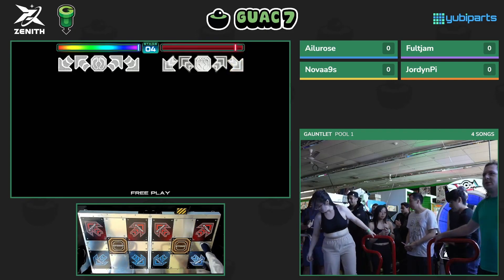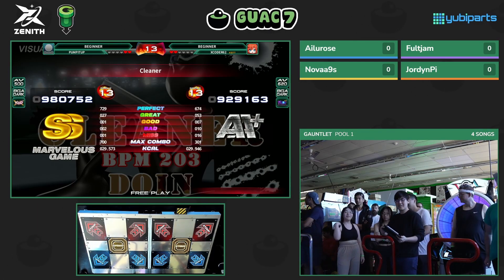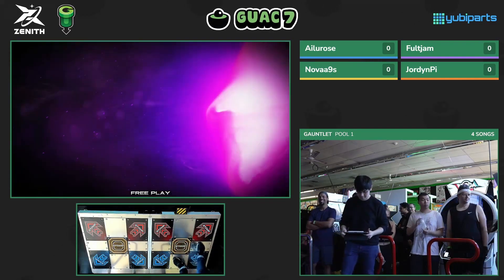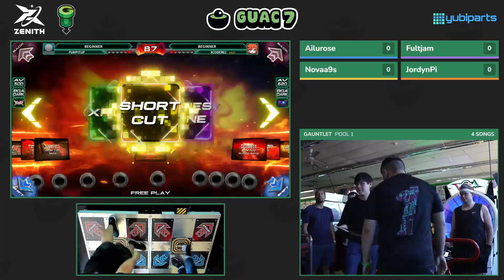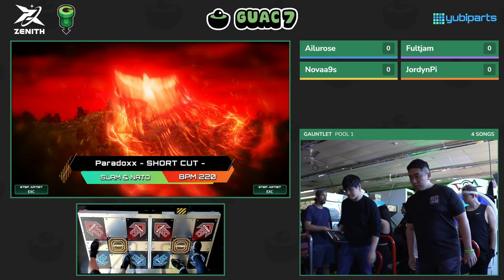Players have finished their set. We're recording their scores and we're going to be showing them side by side while the other two players compete, so we can see a great score comparison. Jordy P getting, for the most part, double S's across the board — a really strong contender for first place in this pool. The reason the other two players are playing second is because they're higher seeds, which means in the qualifiers they actually played better. We can expect to see overall stronger performances in the second time around.